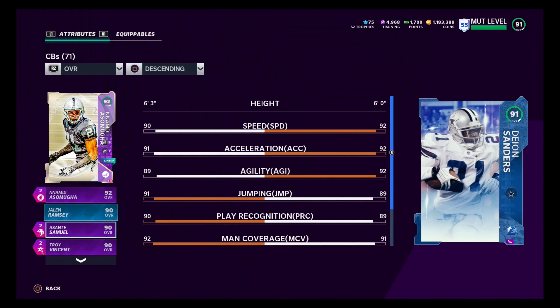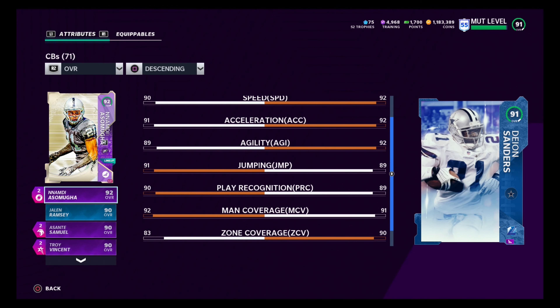With this speed, we're going to look at man coverage. 92 overall man coverage for Nomadi. This is where Deion beats Nomadi on a lot of people's teams, because Deion is exceptional at zone, he's exceptional at man, and he's got that elite speed. Deion Sanders is, in my opinion, the best corner in this game if you're not building a theme team, or if you are building a theme team and he fits on it.